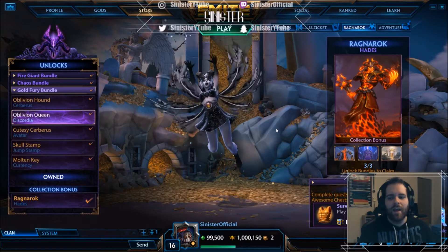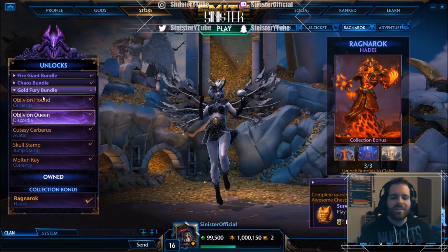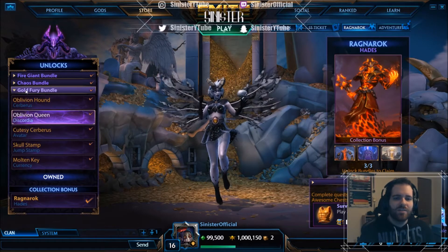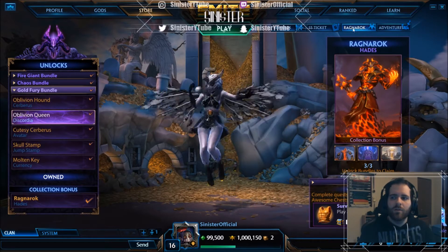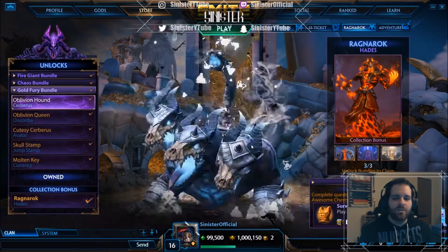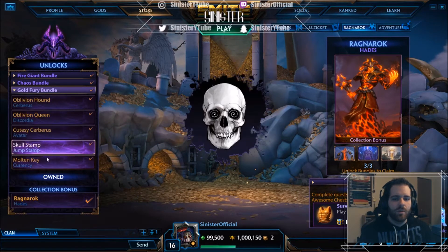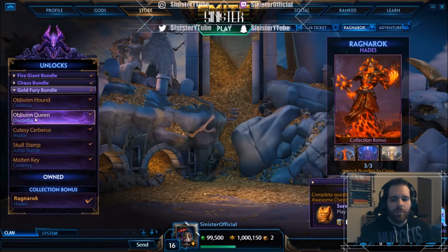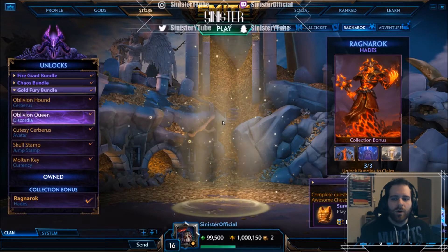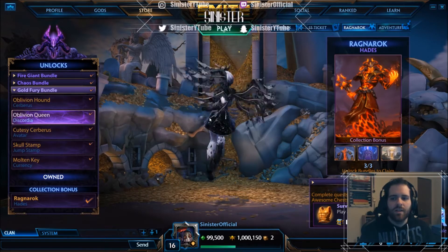Nothing about the skin is bad — they hit every single thing on the head with it. This is available in the Gold Free Bundle as part of the Ragnarok event. You get this skin, the Oblivion Hound Cerberus — which I already made a video on — the Cutesy Cerberus avatar, the jump stamp, and the molten key. We're going to jump into a custom game and take a look at her abilities and her VGSs.